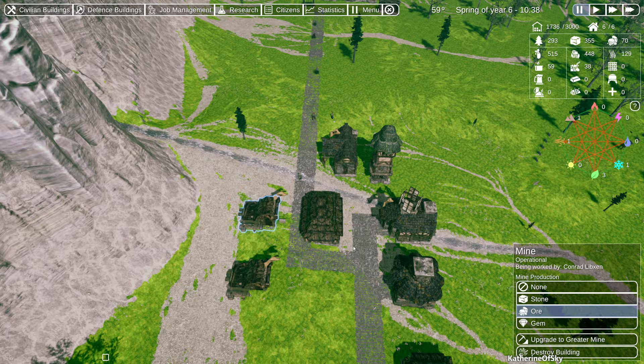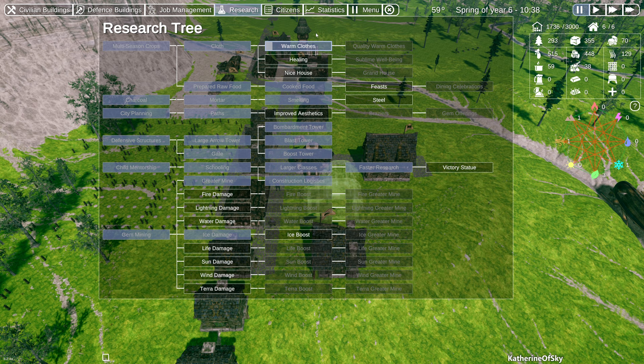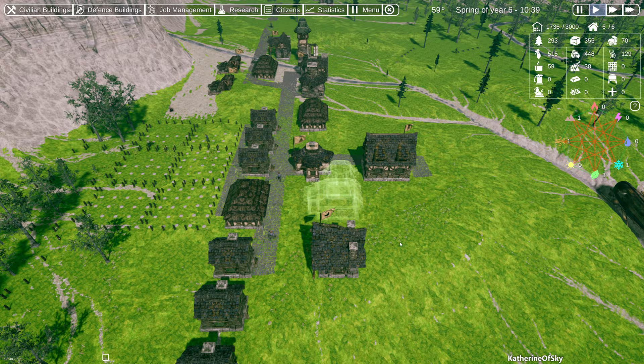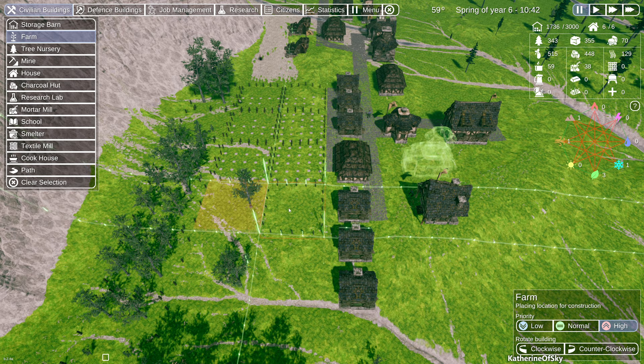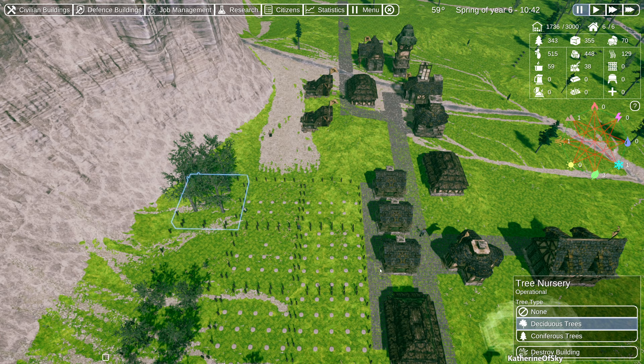This mine does stone and this one does ore, but what we want to do is upgrade a whole bunch of stuff. We were under warm clothes so let's go ahead — actually I want to get healing first because that's going to be important. I also want to build some new farms because we need them. These are going to be high priority — we'll build one, two, three, four for now.